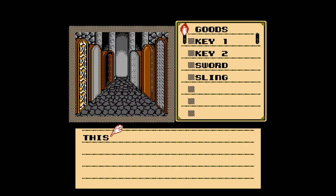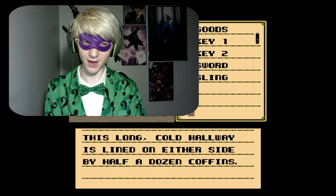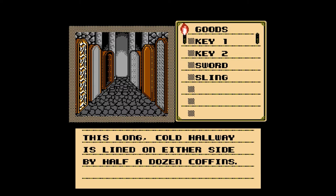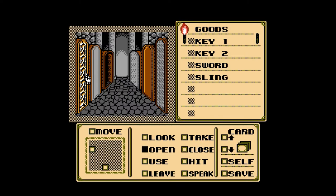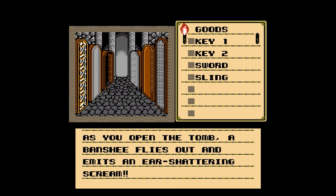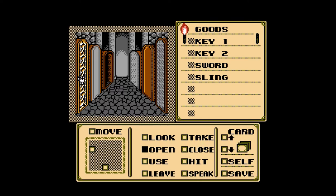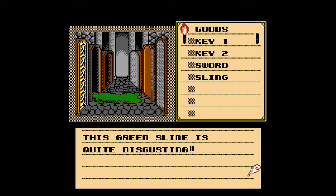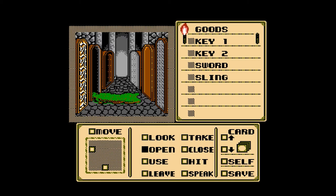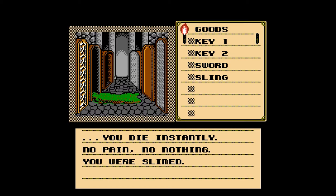Let's go into the door up front now. This long, cold hallway is lined on either side by half a dozen coffins. Let's go ahead and open some of these up. As you open the tomb, a banshee flies out and emits an ear-shattering scream. You're alright, but it is very hard to hear. The lid of the coffin is open — the green slime is quite disgusting. You try to pass the slime, but it engulfs your body, dissolving it in seconds. You die instantly. No pain, no nothing. You were slimed.